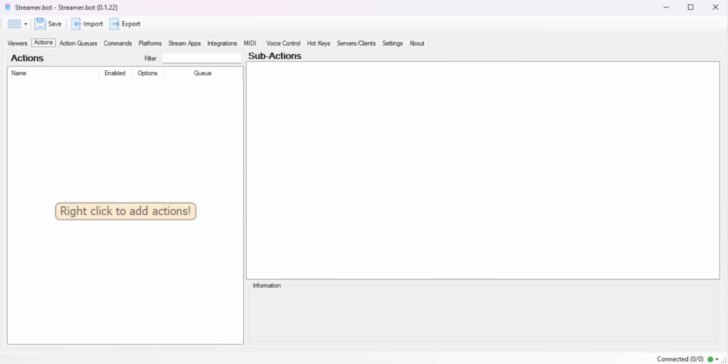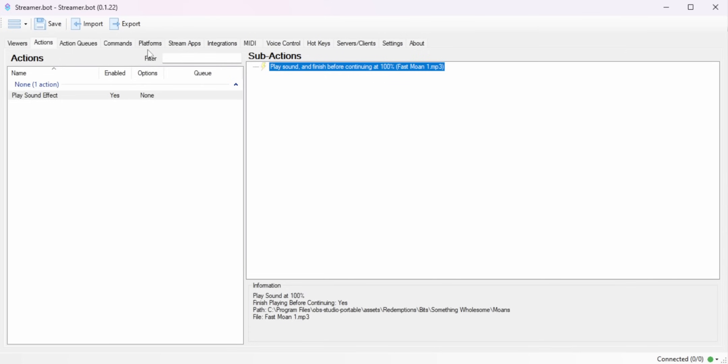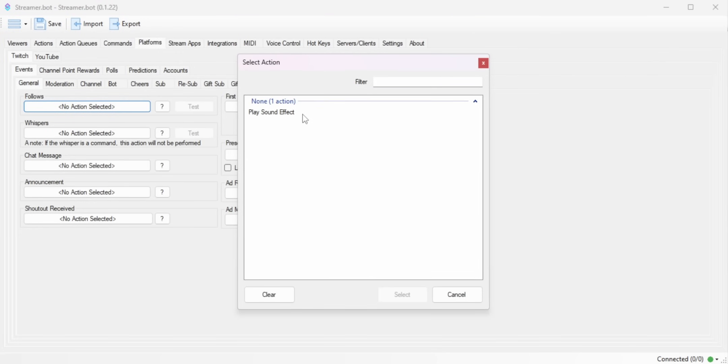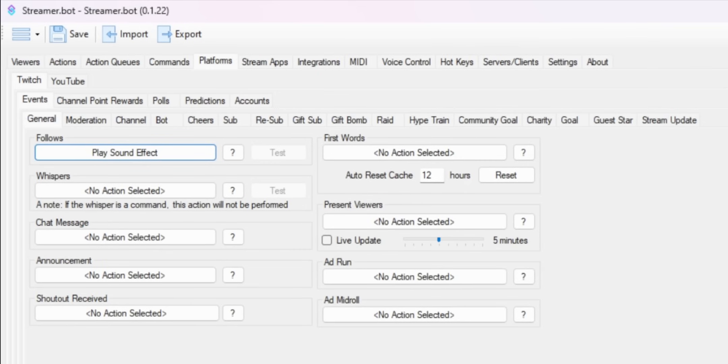Let's talk about that new streamlined UI, specifically the new trigger system. This is quite literally exactly what I suggested in a previous video. Before, if you wanted to do something simple — like make a command that when you get a follow, it plays a sound effect — first you'd have to go into the actions tab, create a new action to play the sound effect, then dive like four tabs deep to tell StreamerBot to run that action. You literally had to go four tabs deep.